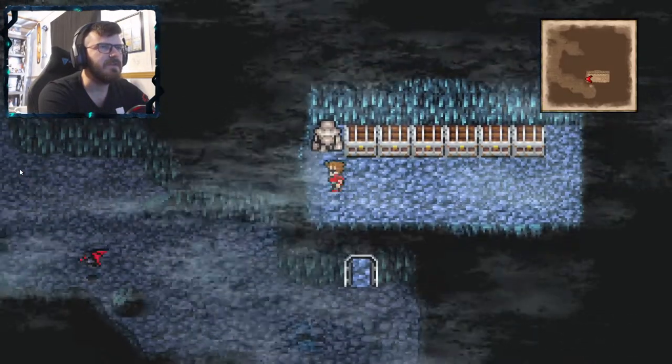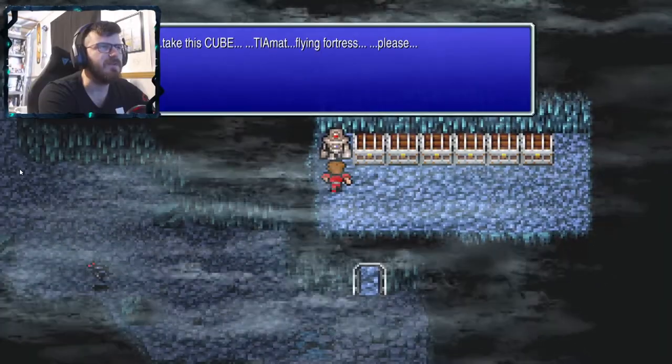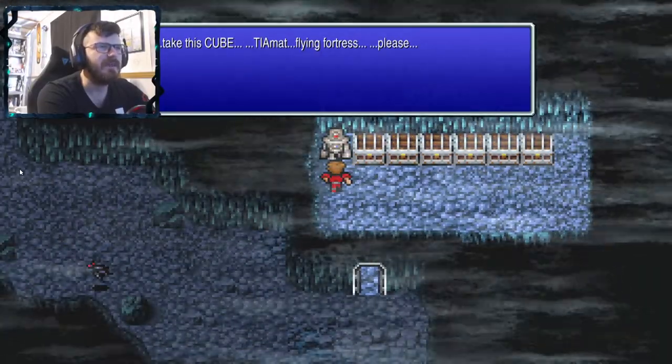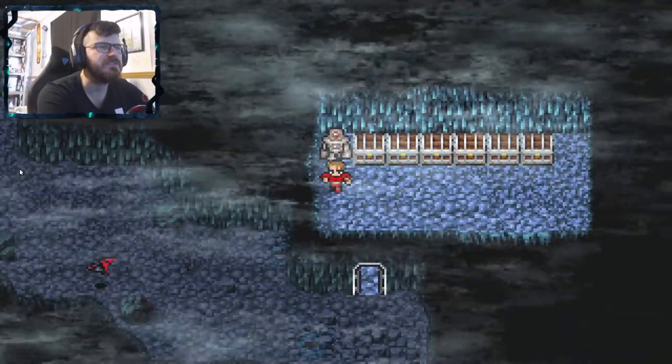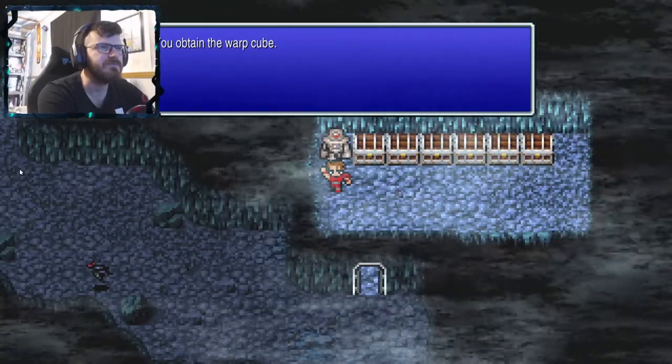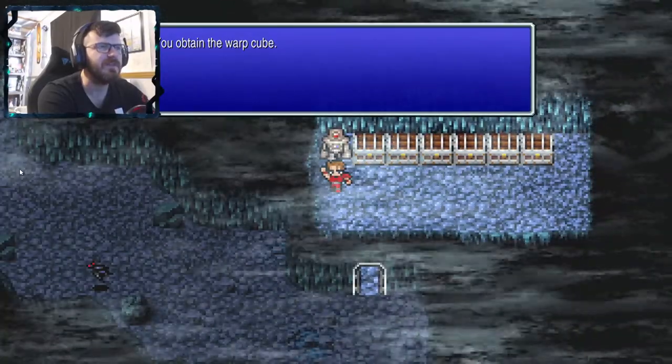Level up. Now let's see what we get — I have been waiting. Take this cube. Tiamat, flying fortress, please. We obtain the warp cube. That's something about a flying fortress.